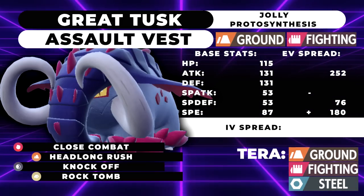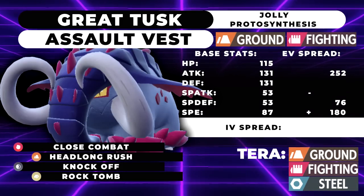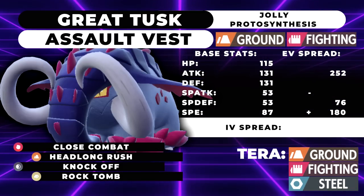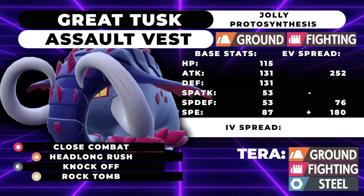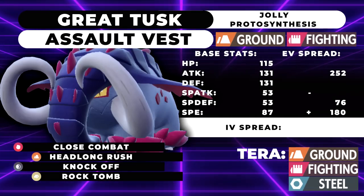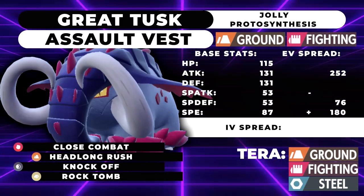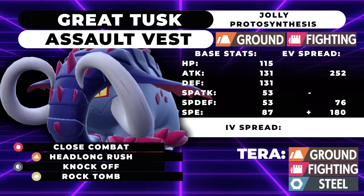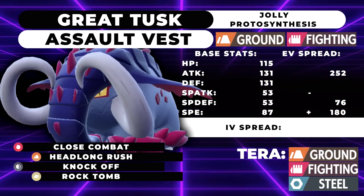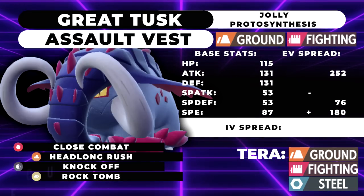Close Combat and Headlong Rush are your two main STAB moves, but be careful — using either one negates your Assault Vest boost. Knock Off is generally great and hits ghost and psychic types; if you see an Oranguru, knock off its Mental Herb and follow up with a Taunt or KO. Rock Tomb lets you slow things down — hit a Fluttermane with Rock Tomb, then follow up with Headlong Rush to KO. Just be careful if they're running Tera Fairy Moonblast.